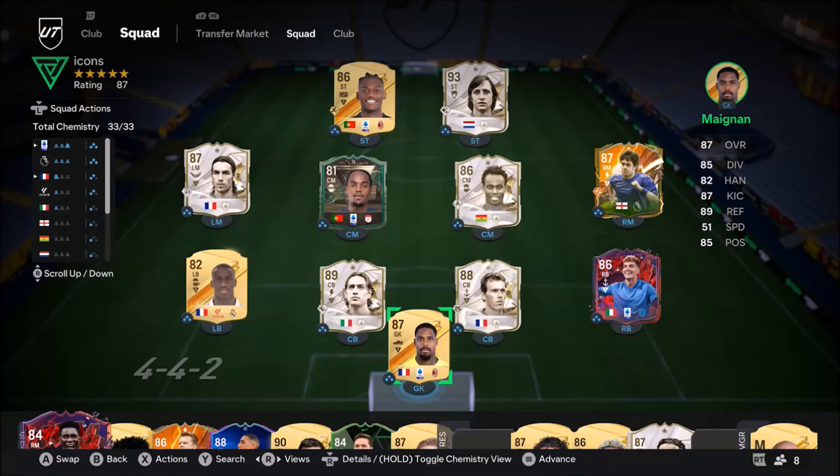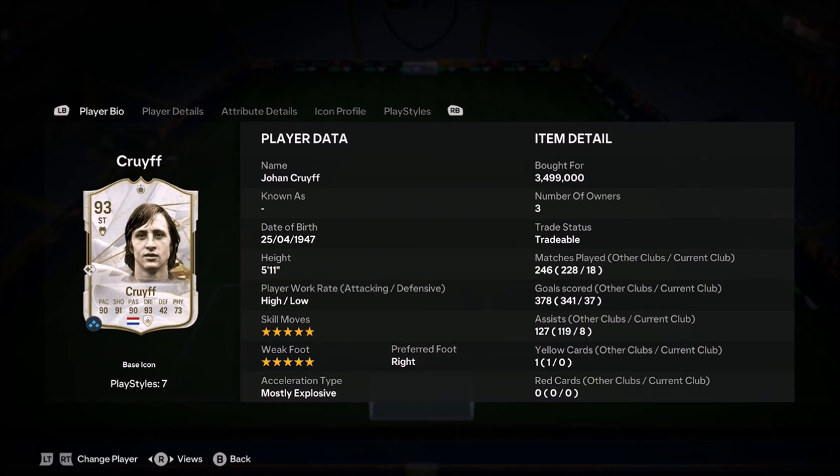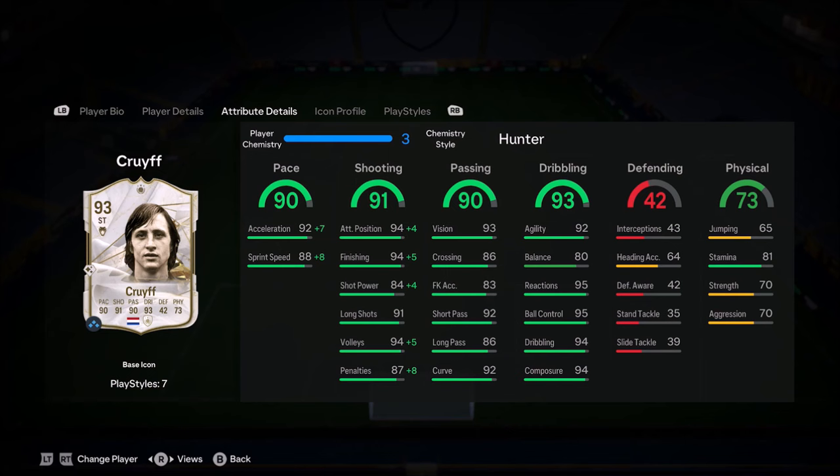Ladies and gentlemen, welcome to the video. Today we look at Johan Cruyff — the beautiful man who just made this game even better. 5-star, 5-star combination, high-low work rates. You know the drill. One of the best cards in this game, hands down.